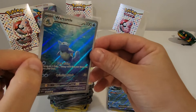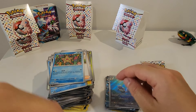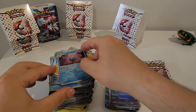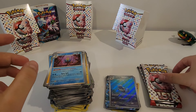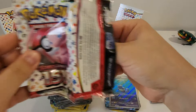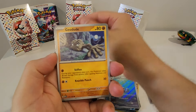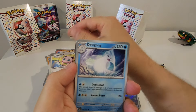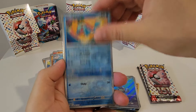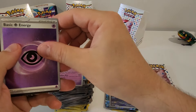Three booster packs left. If we can get one more hit we're doing really good. Fourth pack: Slowpoke, Growlithe, Geodude, Jigglypuff, Jynx, Hitmonchan, Seaking, Squirtle Reverse, Seel Reverse, and a Gengar Hollow, plus a Psychic Holo Energy.